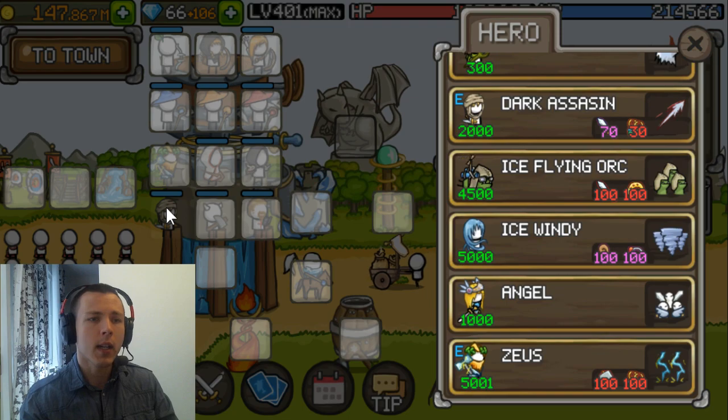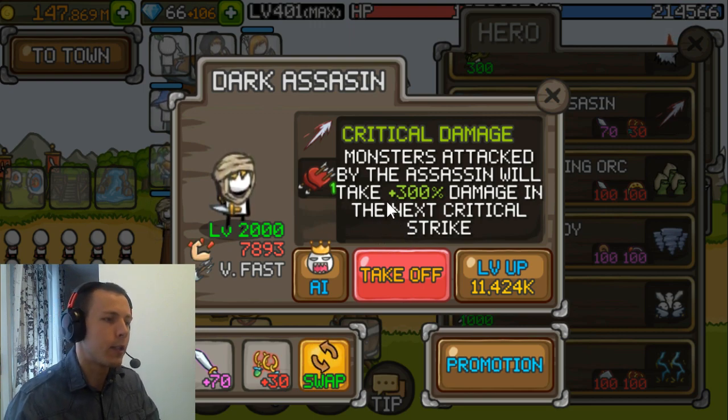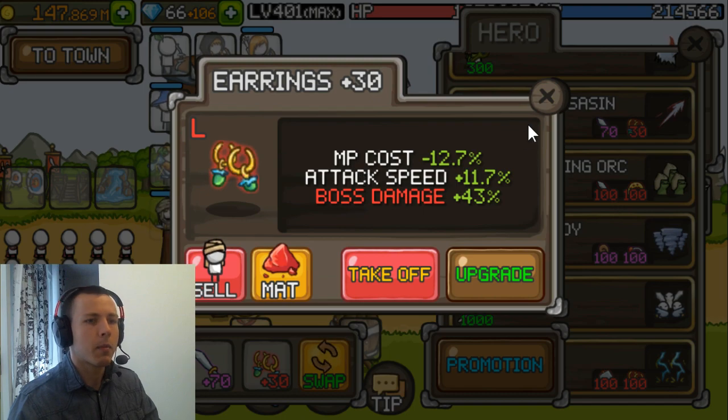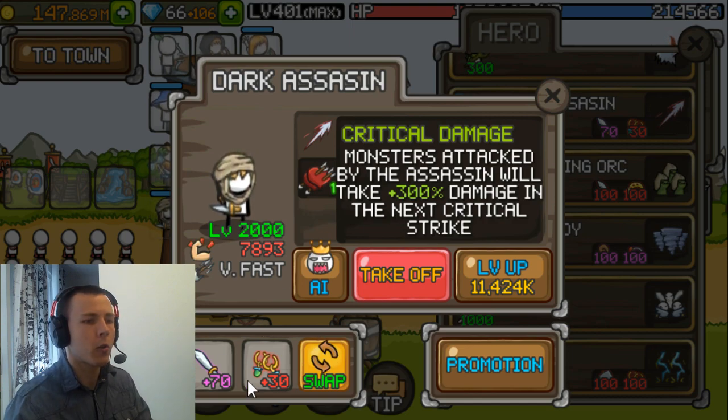The last hero I have is dark assassin, because monsters attacked by the dark assassin will get 300% damage on their next critical strike. This gives you some extra damage to the dragon as well, because your town archers have 100% critical chance, so it's going to be plus 300% damage. For items on him, you want attack speed as much as possible for dragon hunting. You don't really need the skill here — you need his basic attack to give the debuff to the dragon.